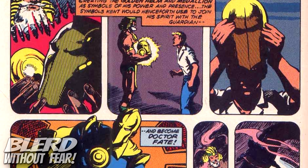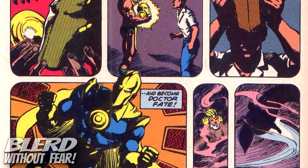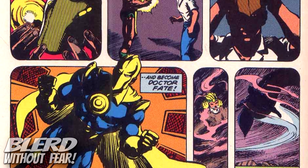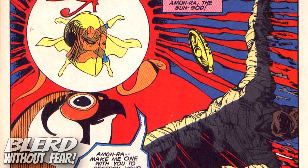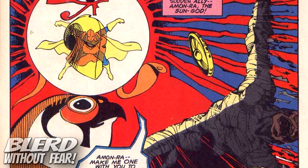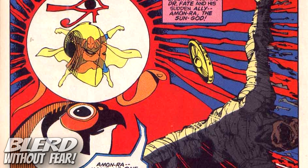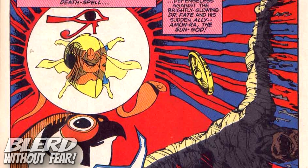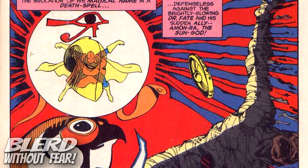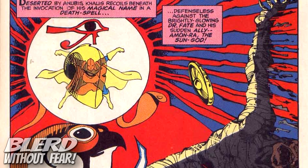Those artifacts would be the Ankh Amulet of Anubis, his patented Cloak of Destiny, and the Helmet of Naboo. While wearing the Helmet of Naboo, Dr. Fate is a master sorcerer, thanks to his training by Naboo. He is well-versed in spellcasting and recognizing magic cast by others. He is unfortunately incapable of counteracting spells that are already cast and have already taken effect, likely due to the tenets of the Lords of Order as well as the weird rules of magic in the DC Comics universe.